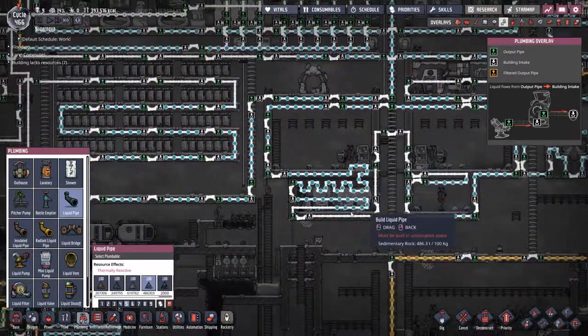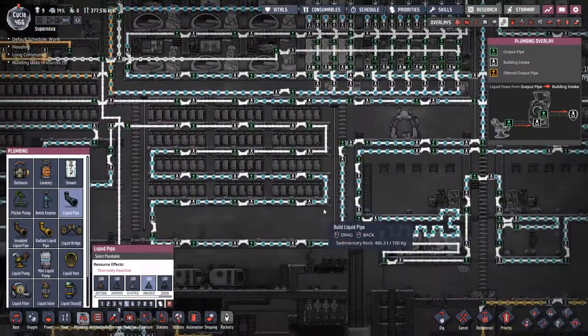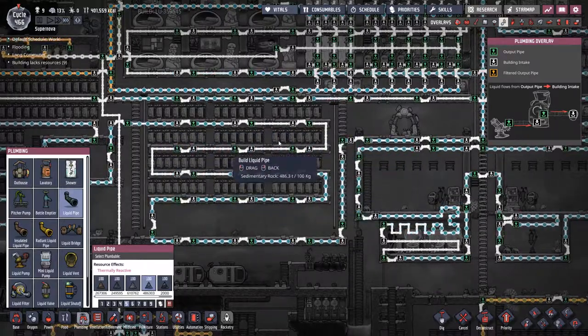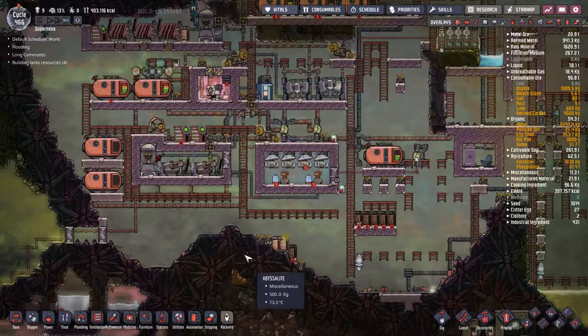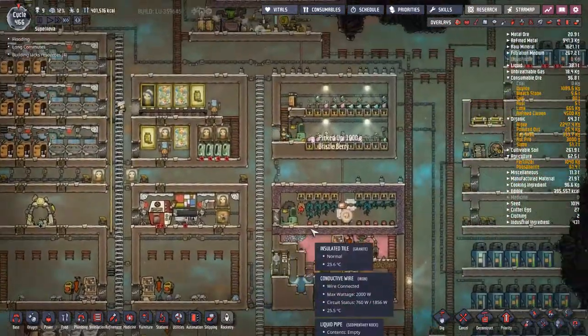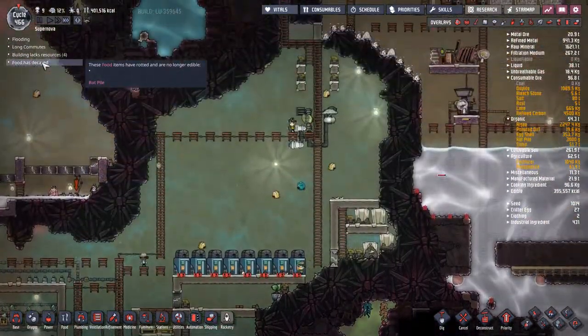At least our cooling loop runs without much power. It does need the valves to work, but even if they close for a little bit, there are gaps that could fill in. Yes, I know you have long commutes. A rot pile is no longer edible. How - circuit overloaded? How much do these require? 1200 watts. So just running it is going to overload the circuit - we're going to have to use conductive wire.